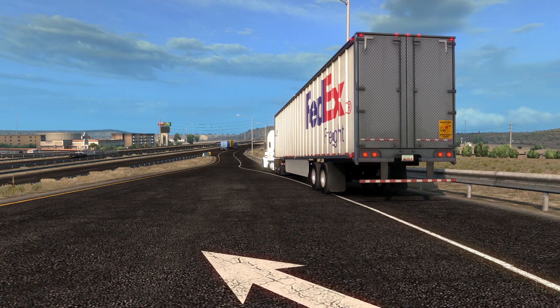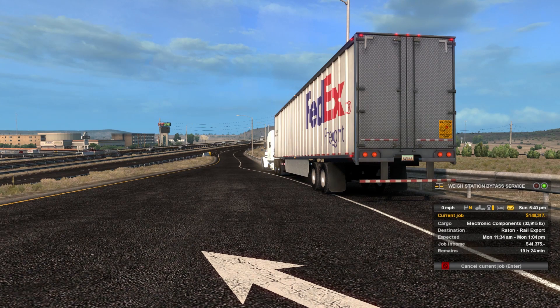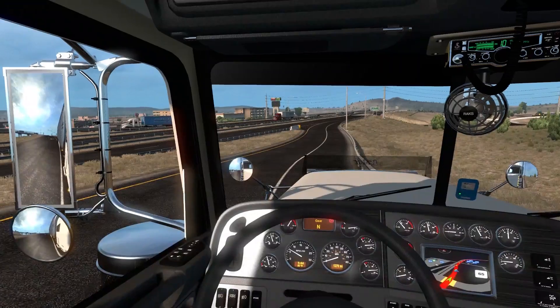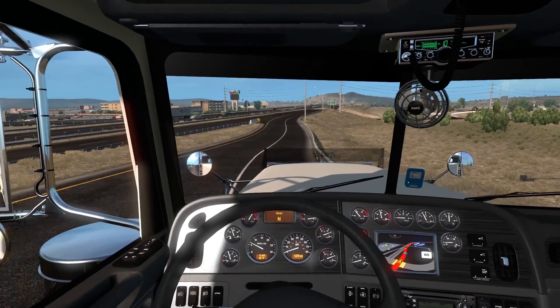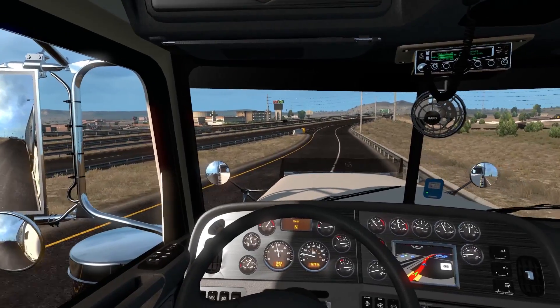Hello everyone, welcome back to American Truck Simulator. We're going to continue our trip up to Raton — or Raton, whatever you want to call it — to the rail export. We're about 300 miles out from there, carrying electronic components worth $33,915, taken out of Phoenix. Last time we made it into the state of New Mexico. Let's release the parking brake, put her in gear, and get underway.